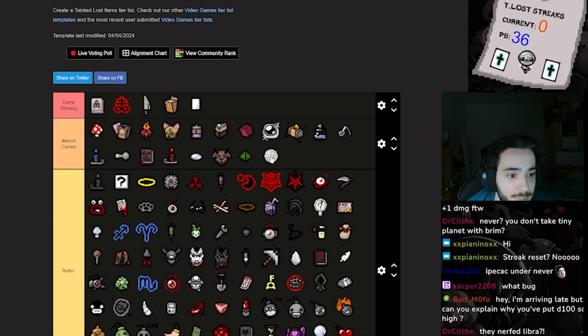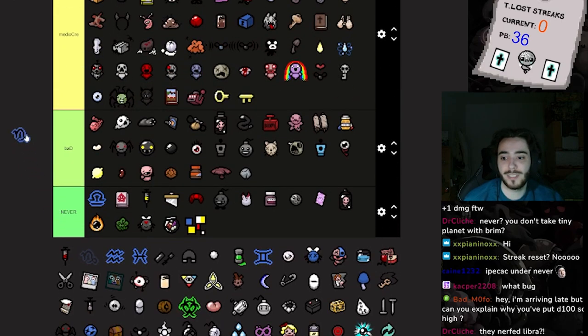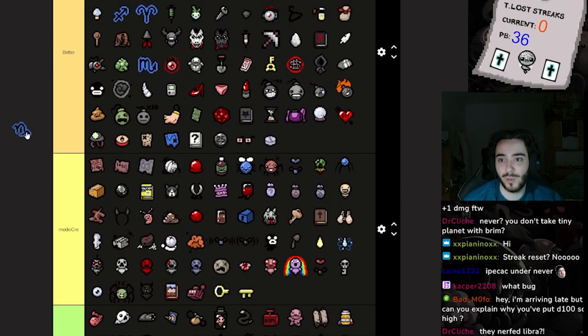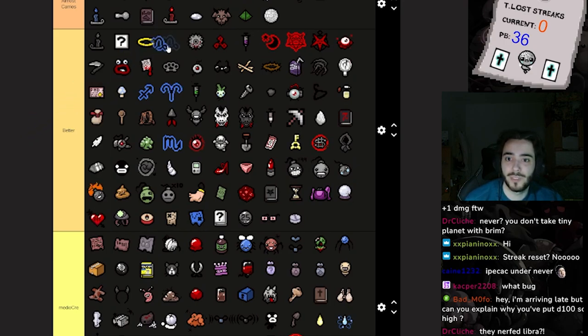I put D100 earlier — I put this one so high because you can manipulate what kind of pools your items go to. If your Basement 1 and 2 items were horrible you can kind of manipulate it to get more devil deal items, which can kind of save your run. It can also remove bad items from your run — so if you have rift tears or something like that, we're gonna remove it.